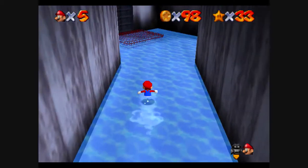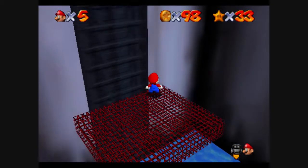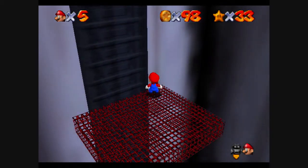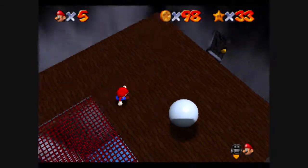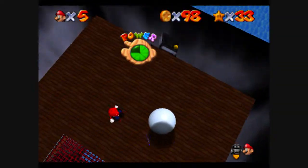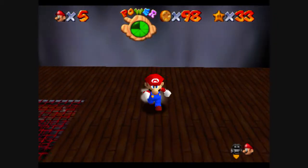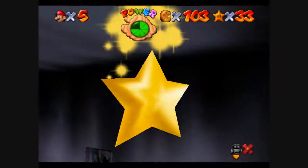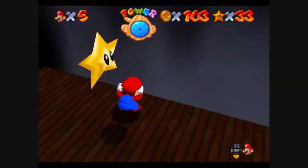Hello my friends, welcome back to another episode of Let's Play Super Mario 64. Where we last left off, we were just about to finish getting 100 coins in Big Boo's Haunt, so we are going to finish that right now, right here, right at the beginning of this episode. I have no idea what just happened there, but sweet, it worked. And there is our star, folks! We now have 34 stars.